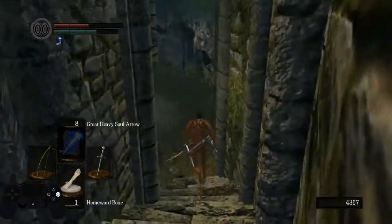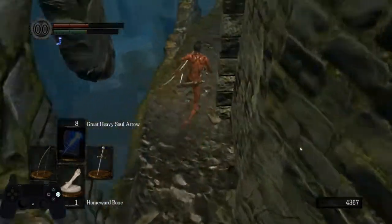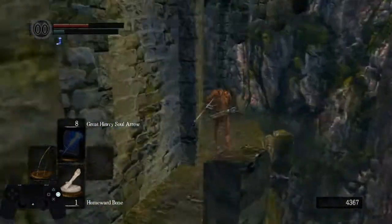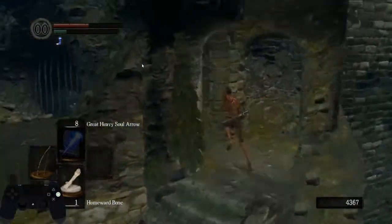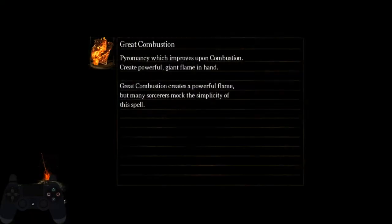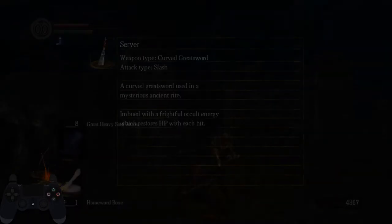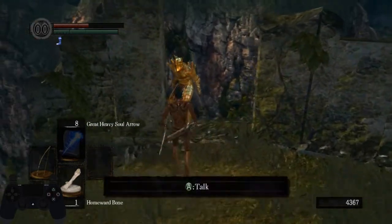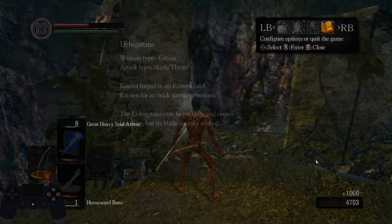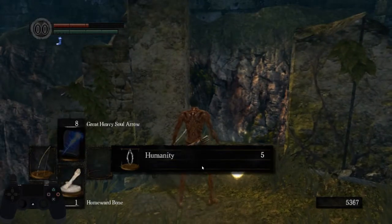There are multiple setups here to take the fall damage required. This is also the point where we're going to get the FAP Ring. Lautrec is not here right now, and actually there is a small chance — like 1 in 3 — that he's not here. If this is the case, just save and quit and he should appear after you reload. Pick up the Humanity and the FAP Ring and proceed as usual.